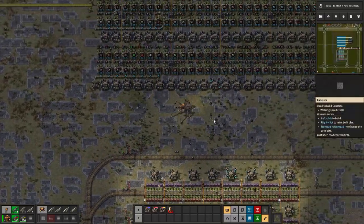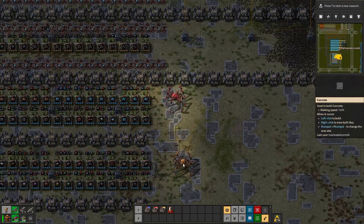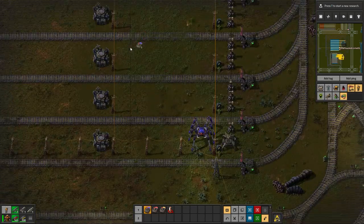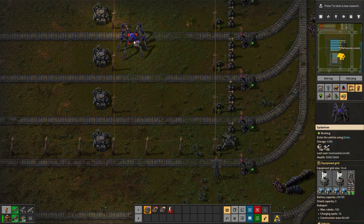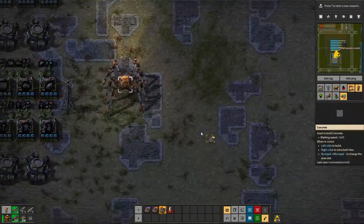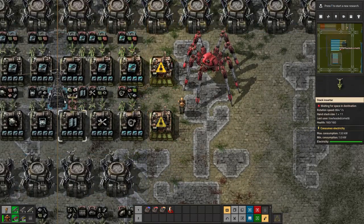Spidertrons are just amazing — you can walk over everything. I have three Spidertrons with remotes. The blue one is my repair/builder bot with Roboports in it, the red one is my biter-clearing Spidertron, and my personal Spidertron has all the exoskeletons so it runs more quickly. Let me set up some landfill here.